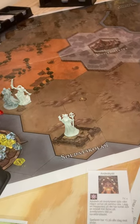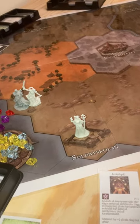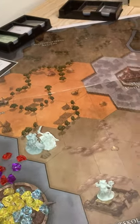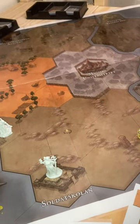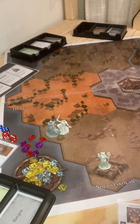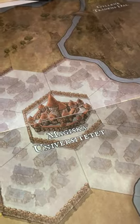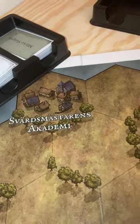Welcome to video number five talking about the game Altrix version 13. We're going to have a bit more look at the board here and what's happening throughout the game at a larger scale. Players move between these special locations, starting in the home village, going perhaps to the magical university or the sword masters academy.